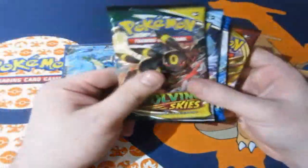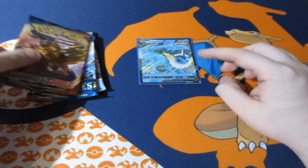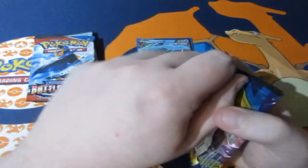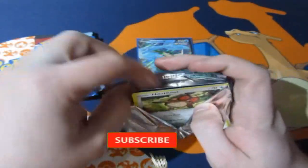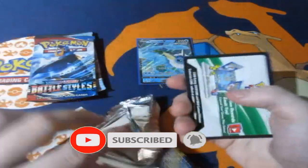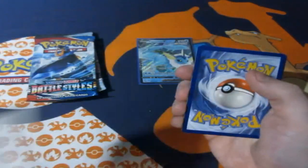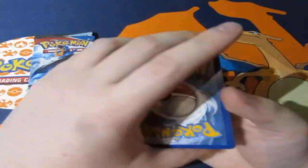So we're looking at Sword and Shield — Battle Styles, Chilling Rain and Evolving Skies. Out with the old, in with the new. There's that Vaporeon — beautiful as ever. To be honest, I think the Vaporeon artwork is a lot better than Jolteon's. Vaporeon has to get more than two points to be in the lead, meaning it needs at least a V card to be in the lead, or two holo rares. So let's hope we get something good.